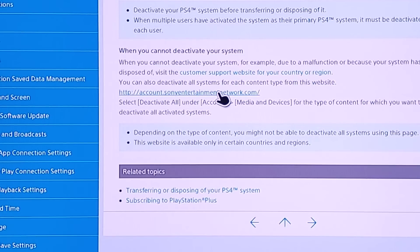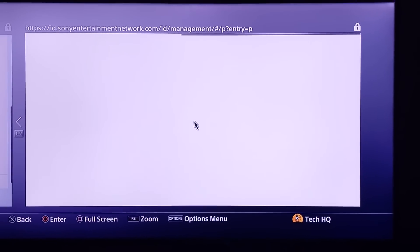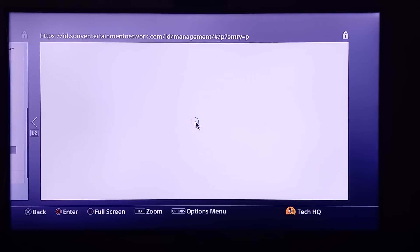Enter your email address and your PSN account password. Enter your PSN account information and then wait for a few seconds.